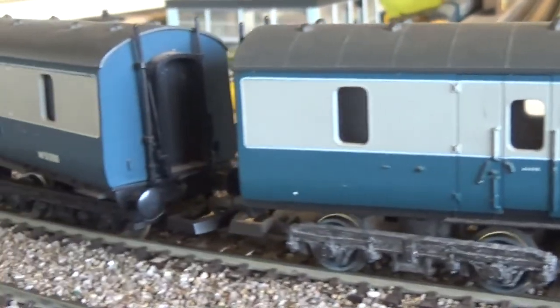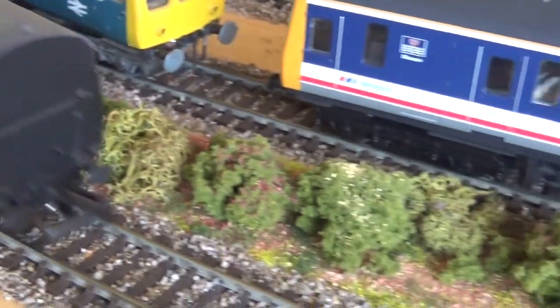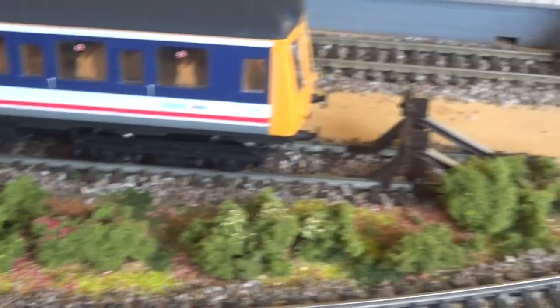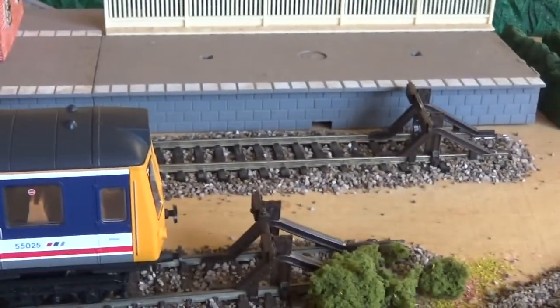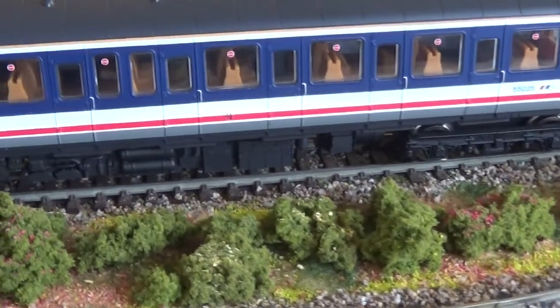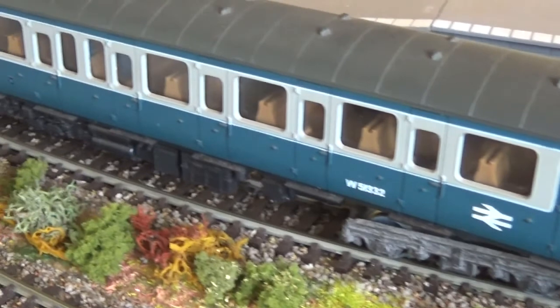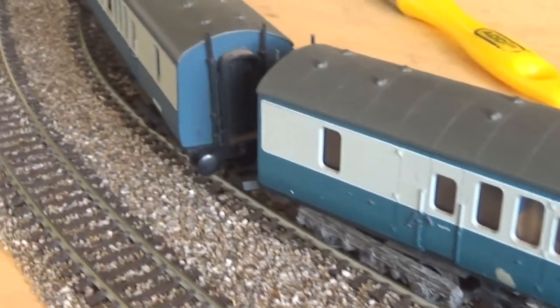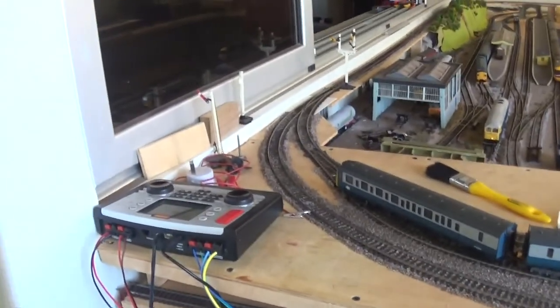I really like it — I know it's old, 35 years old, this loco — but it's got a lot of character and it runs almost as well as the 108 from Bachmann, so I'm happy with that. For the ballasting and grass and bush work up here, I'm really waiting for static grass. A shoutout to Barnabas Junction — he's done a great little video on how to make your own static grass applicator. I could make one because I can get all the bits here, and then order some static grass. He's got some tremendous projects going on his layout.